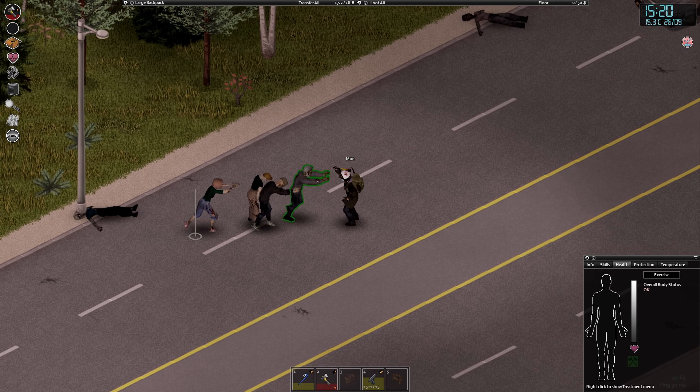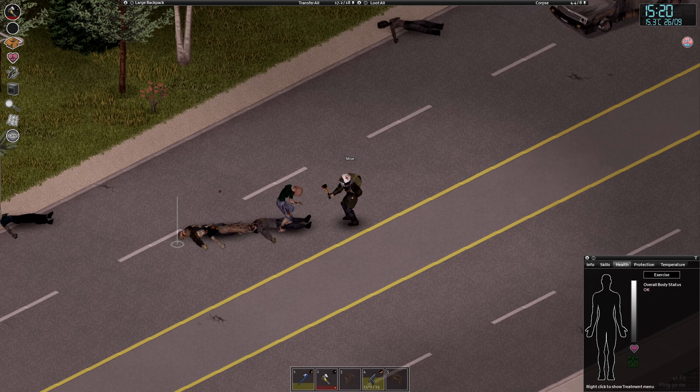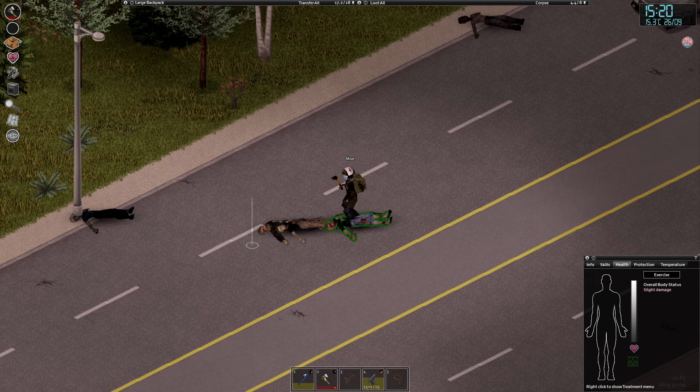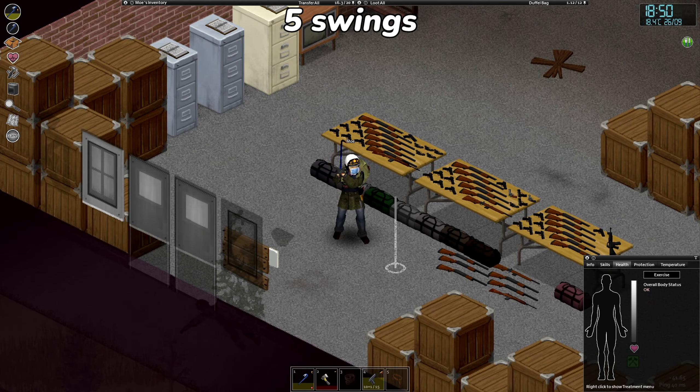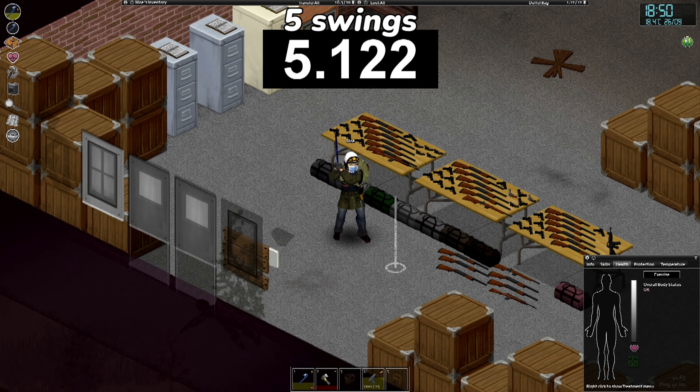As you can see, it drains your endurance and stamina a lot, and it also hurts my thumb, so I'm not doing it all the time. But it's pretty good to find out how much faster this is. Let's see how long we have to swing the crowbar to fully perform five swings — 5.122 seconds at normal speed.